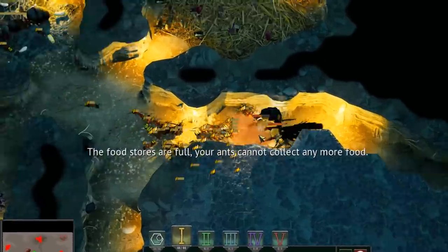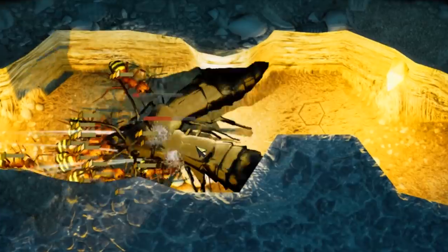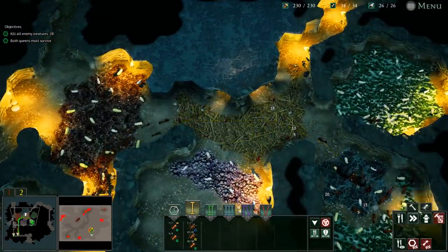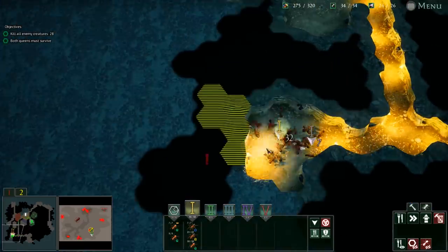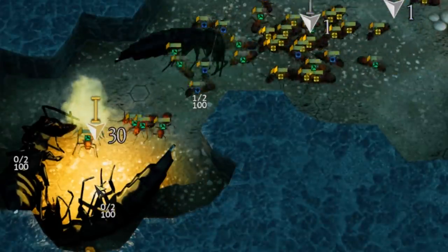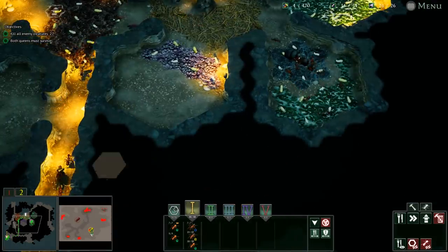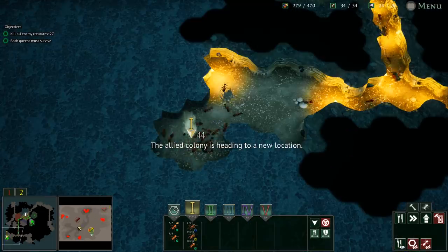Whoa, they dug too deep and the Balrog came out - that's what this looks like! It looks like they can handle it though. This number flashed letting me know they were under attack - that's pretty cool. Food stores are full, so we can always upgrade the food stores. Look at this - one big boy guarding 200 food! That was a find and a half. We should have gone for that one ages ago.